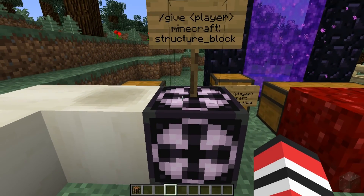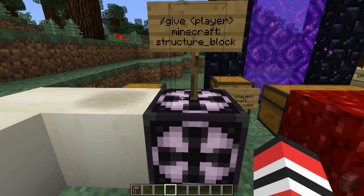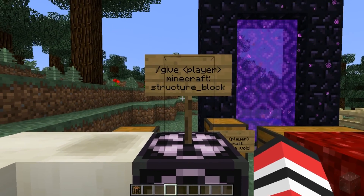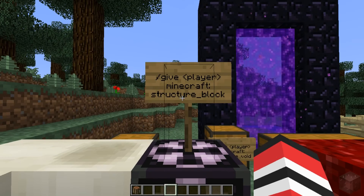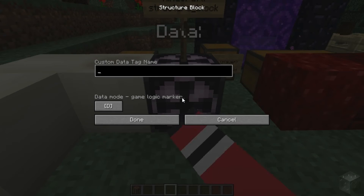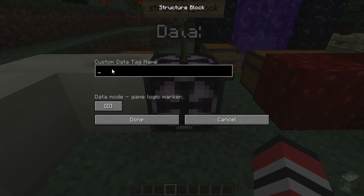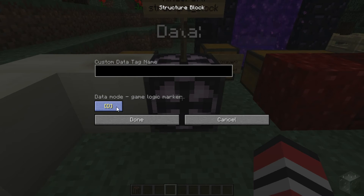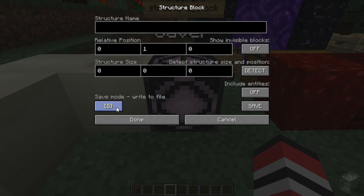We have here a Minecraft structure block. These aren't craftable or obtainable in any way other than slash give player name minecraft colon structure underscore block, to my knowledge anyway. If we right-click it, you'll see there's a UI with a custom data tag name — my mouse just randomly decides to double click, so I'm not sure why it does that.